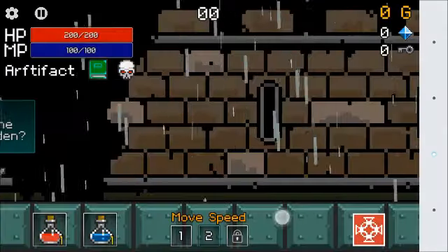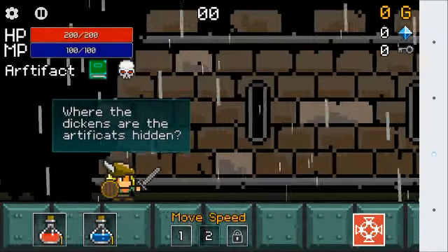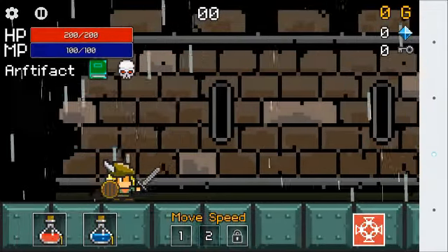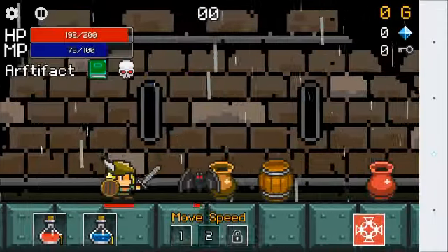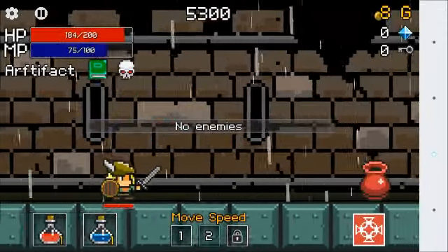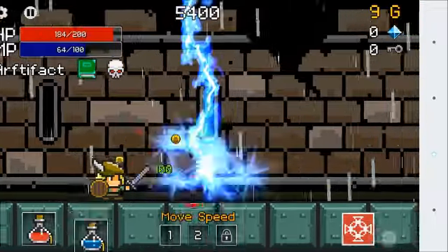They could either affect your health, your attack, or your magic, and you always know which ones you have equipped as they're underneath your HP and MP gauge. So don't forget, if you're going to play Buff Knight, always equip your artifacts. Thank you.